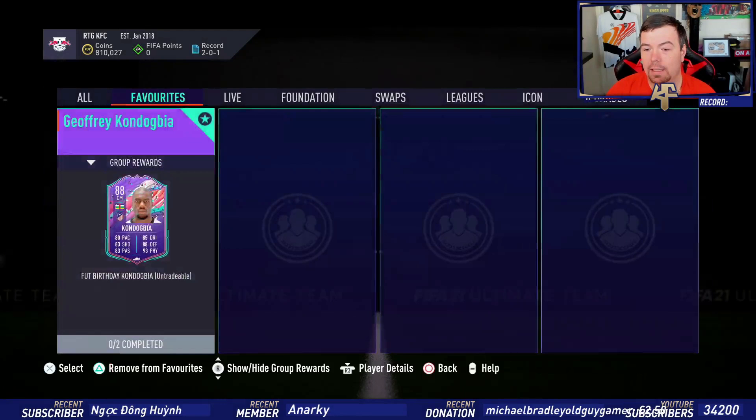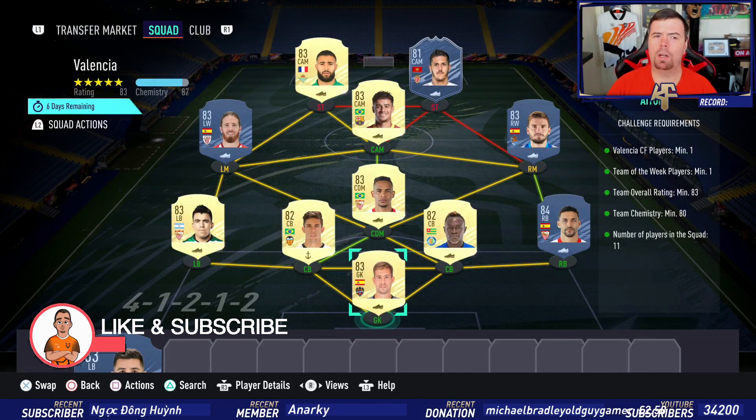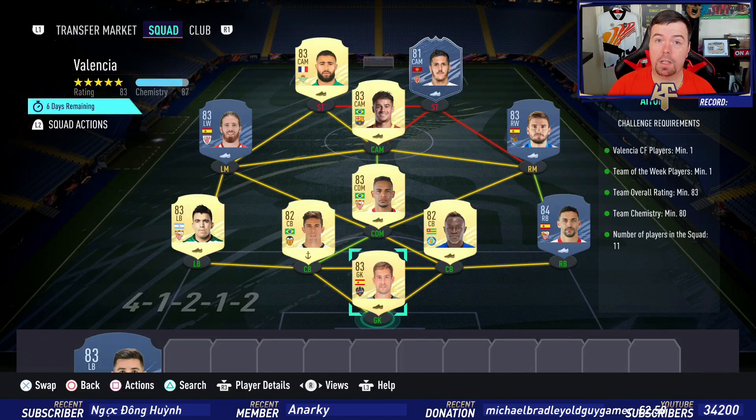It's out for a week. In my opinion I wouldn't do this at this point in time — I think it's overpriced. Two SBCs to do. Just to let you know, these are Futbin prices at the time of the SBC, which has been out for about 45 minutes to an hour and 15 minutes. Bids and snipes will always be cheaper and the prices do fluctuate.